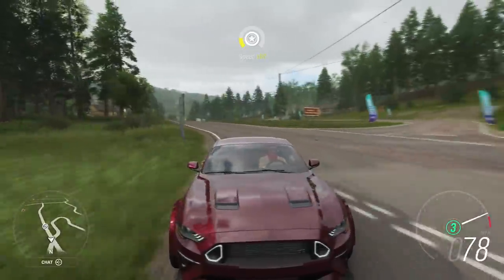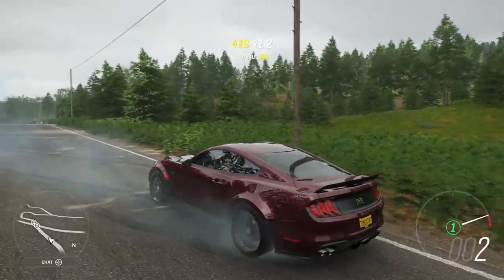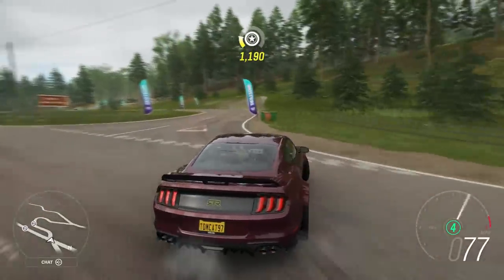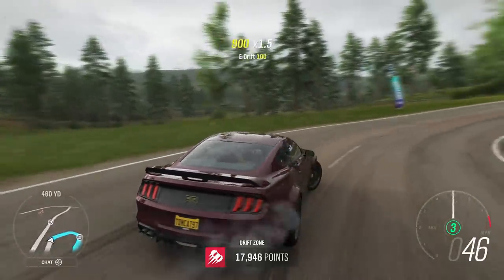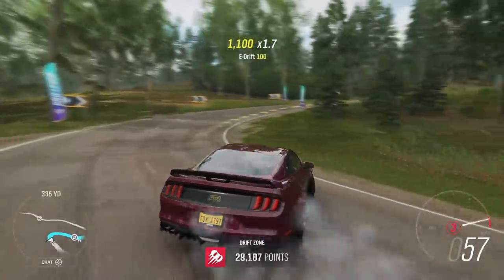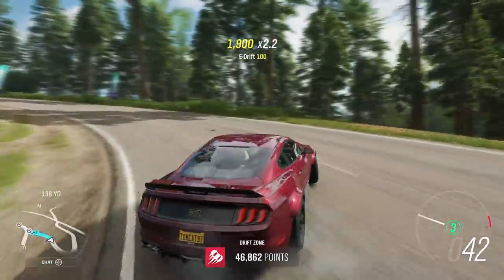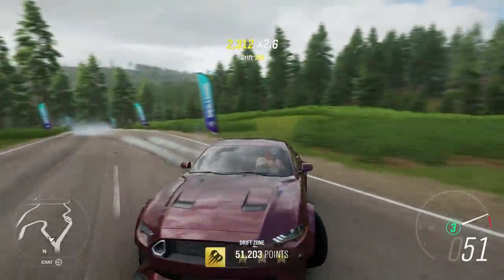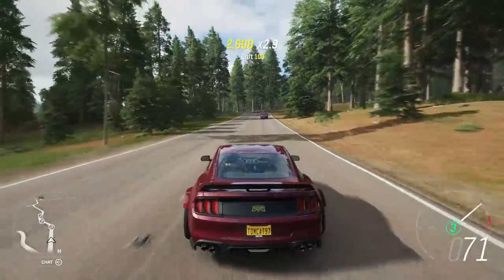Let's see what we can do up this drift zone with a completely stock RTR Spec 5. I've got to get down here, get a little bit of a run-up and whip it around. Remember we're making stock power right now, but this thing is actually great. It's super easy to catch. It's not some sort of Formula D angle machine with massive ridiculous power, but it would actually be a good car to learn how to drift with because it teaches you how to manage your grip levels and the importance of clutch kicking.